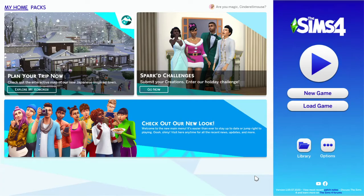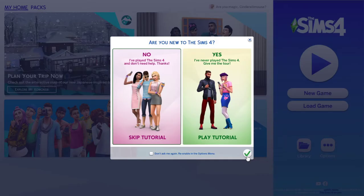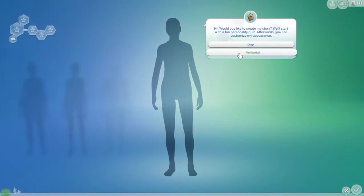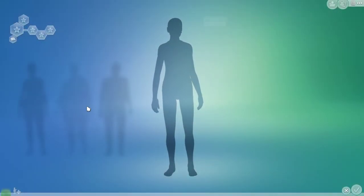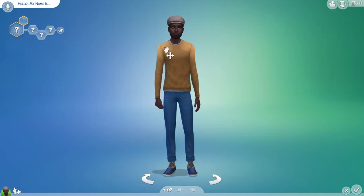Hey guys, we just got a surprise update for The Sims - a surprise skin tone update! We kind of knew it was coming but didn't expect it today. I'm going to start a new game and skip the tutorial. We've also got a brand new loading screen. My plan is to make a blended family - I thought that might be a nice way to play with the skin tone update.